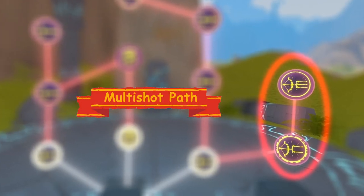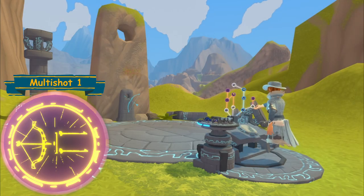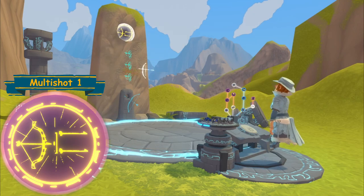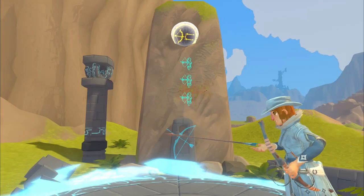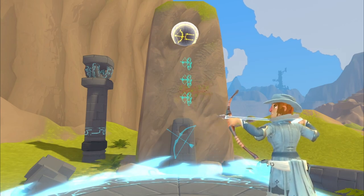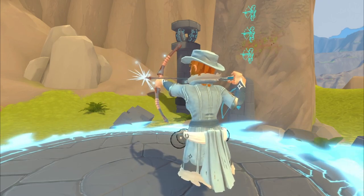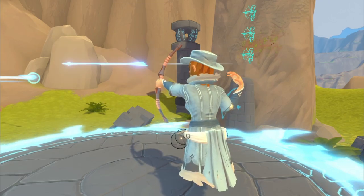Multi Shot path — Multi Shot One. By drawing the bow to its limit and holding the anchor for four seconds, a Phantom Arrow shall appear. Once released, the power shot will fire with the Phantom Arrow not too far behind.